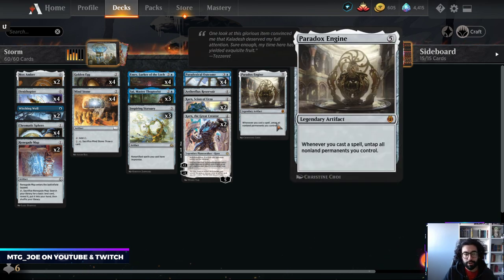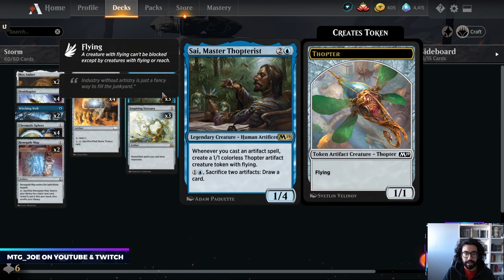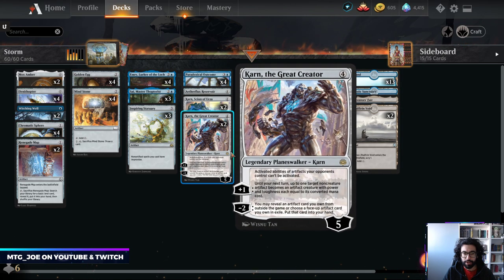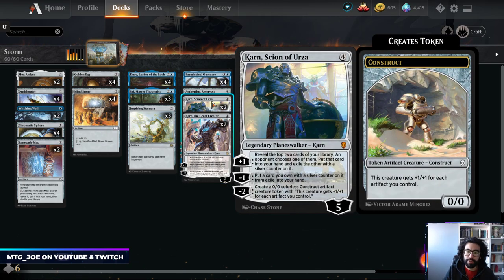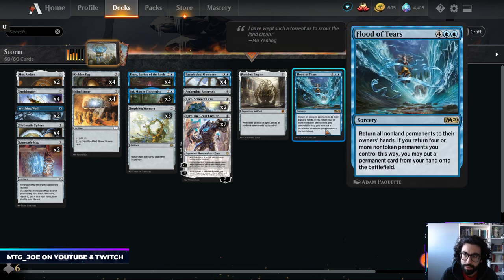Now with the new cards from 2019, it's not as powerful — it's kind of like a different take on the Paradox Engine deck. Really what we're trying to do is play out a bunch of cheap artifacts, use Emery and Psy to get value. Psy creates Thopters, Emery lets us cast artifacts from the graveyard, and then we have Karn that allows us to search our sideboard in a best-of-one format for a wishboard-style effect.